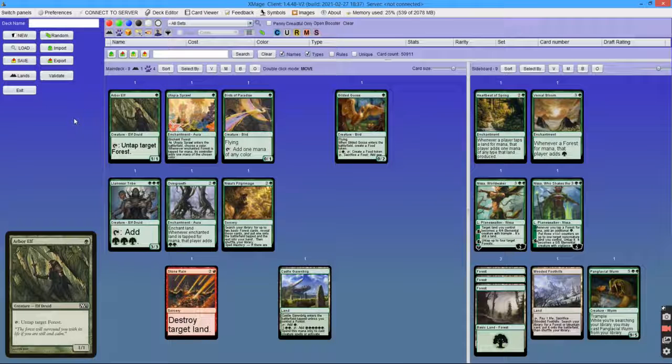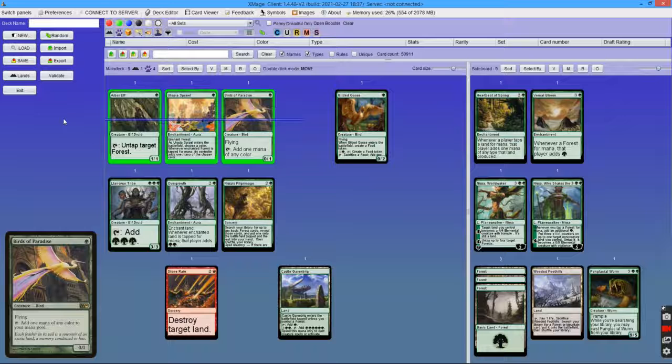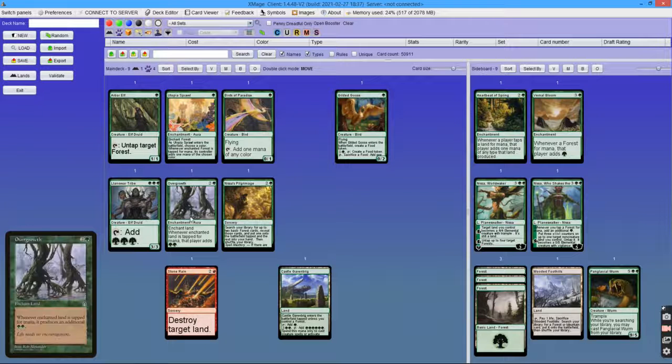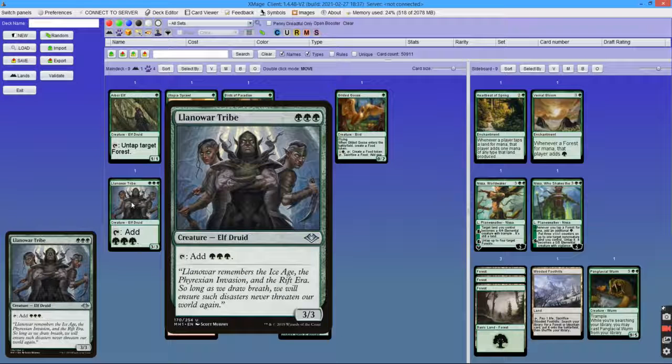Hi! In this video I will show you how new versions of Tooth and Nail ramp. There are still the same ramping one-drops as in older versions, some auras, but instead of additional untappers there is Llanowar Tribe.